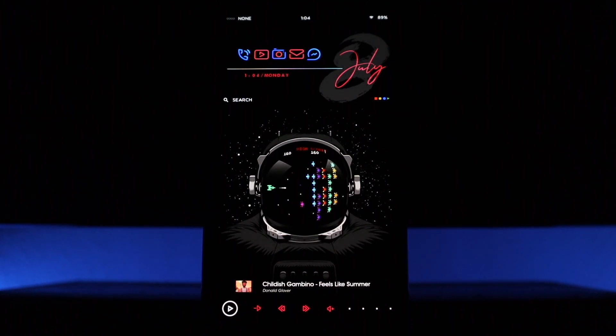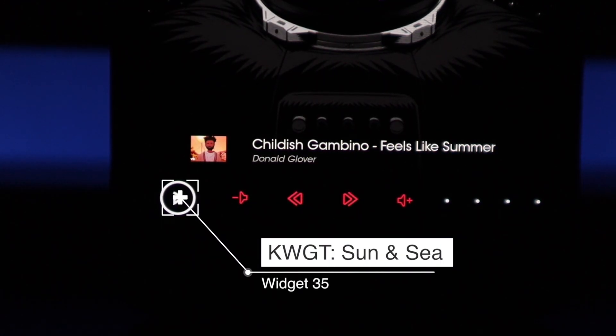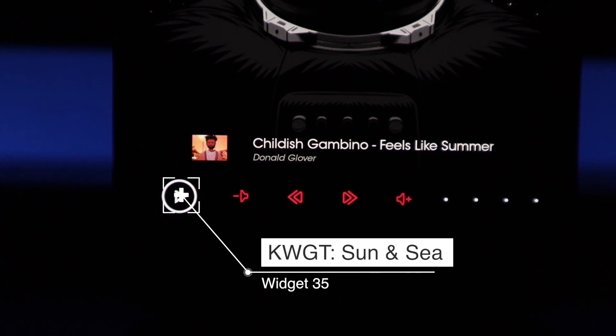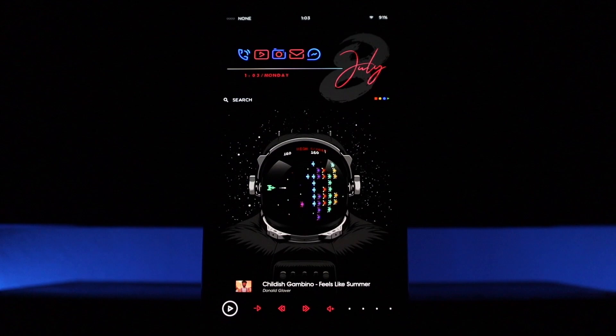Making our way to the bottom of the setup, we have a music player. This music player came from the same Sun and Sea KWGT widget pack and this was number 35. That's pretty much going to do it for this setup.